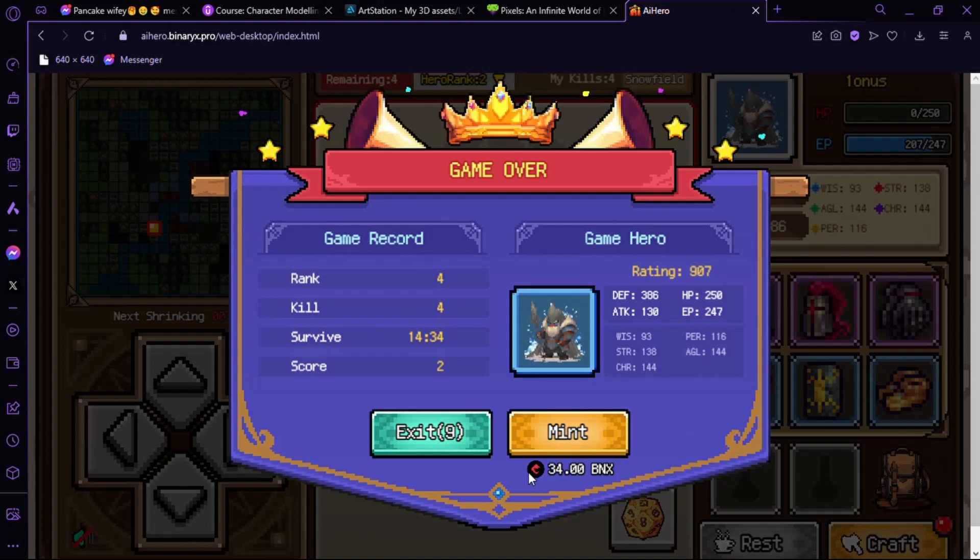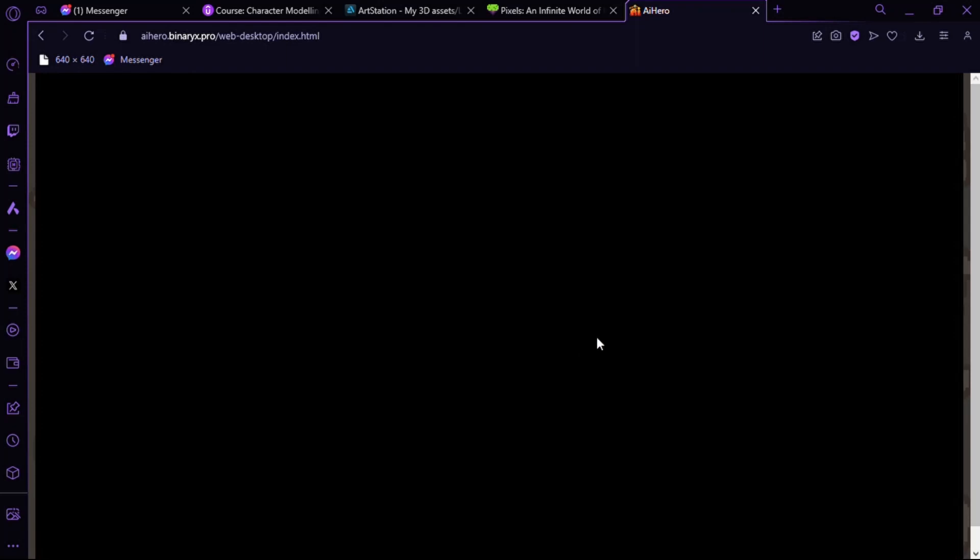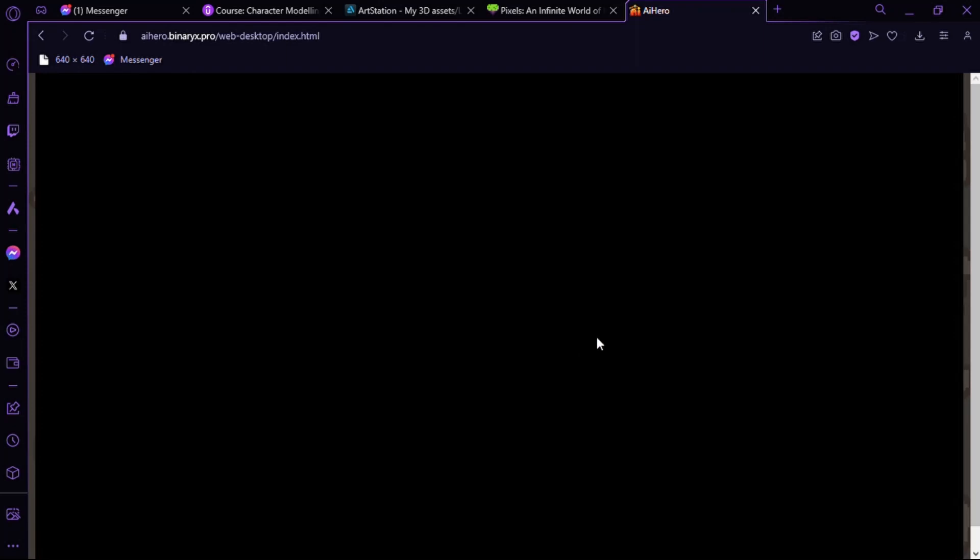You can buy the BNX token to mint this character. So if you like your previous character you can mint them and get an NFT for that. That's it — this is how you play AI Hero. Thanks for watching, leave a like and subscribe if you find this video helpful. Thanks guys!